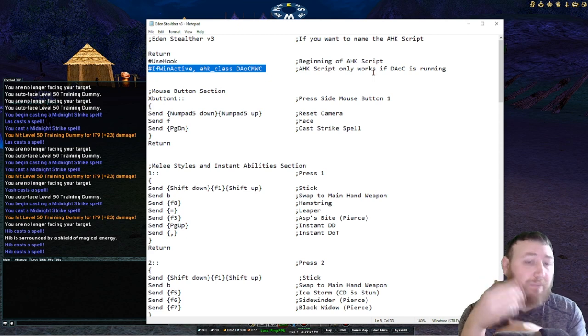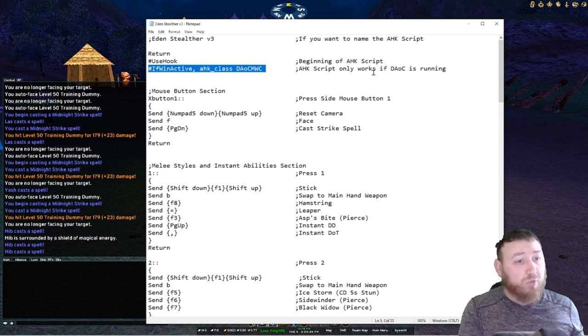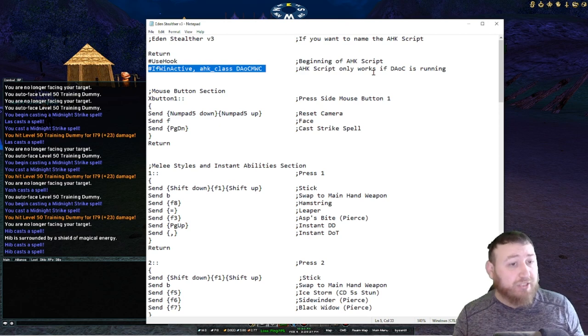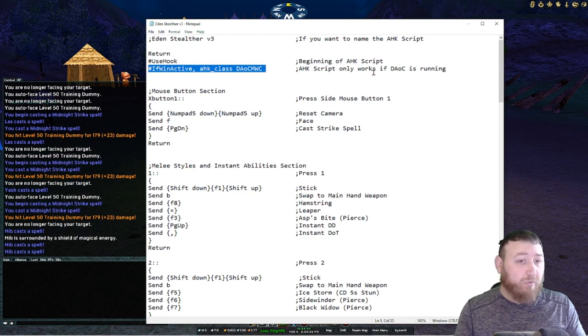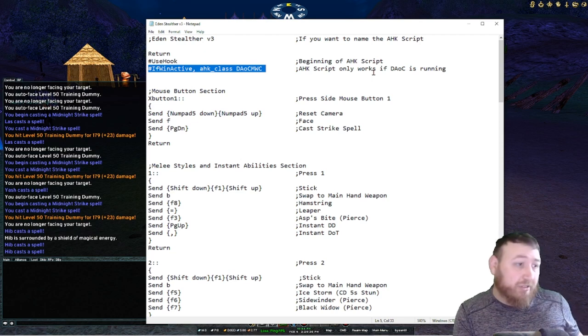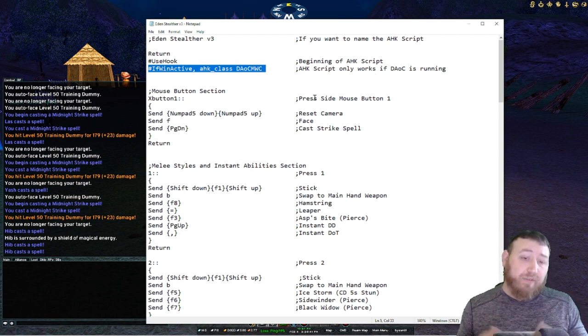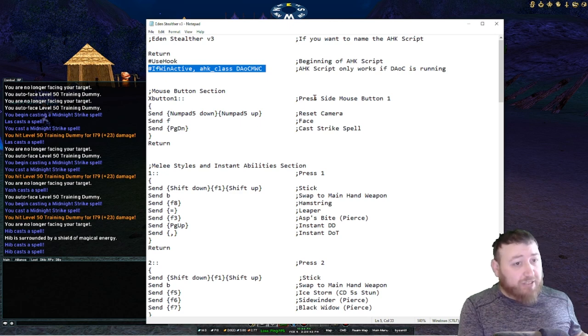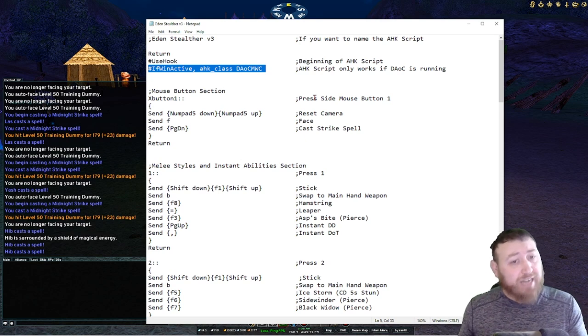If this window is open — meaning if Dark Age of Camelot is running — this script will work. If your game crashes, if you quit, or if you go to another game, this script will stop working. So if you forget to turn it off and play something else, it's not going to interfere. But if you leave your script running and come back to Dark Age of Camelot, it's immediately going to start working. Make sure you turn your script off if you switch characters.